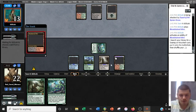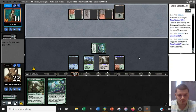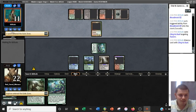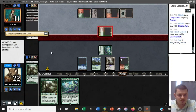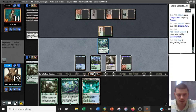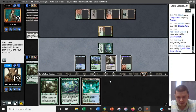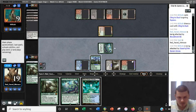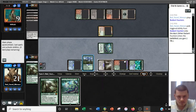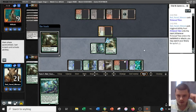Even a bounce land would do it here because we float a green using the Dryad ability with our Radiant Fountain, pick it back up, and then play it as land number two after we play our bounce land. Cling to Dust — that will not do it; we still need to top-deck a land here. We will make the play I was talking about using the bounce land, and we get to gain two life value. Here's Titan. We used all of our land drops — oh, we won! We can kill them because just resolving the Titan is good enough.